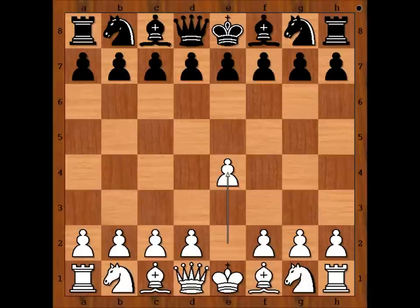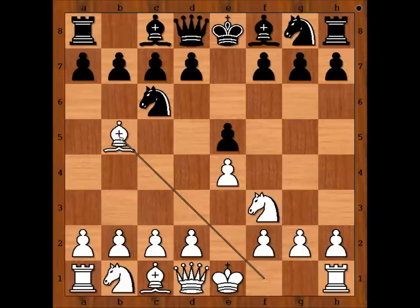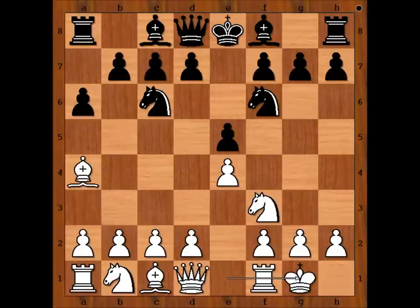Unknown player had white pieces and he started with e4. Sigbert Taras played e5, Nf3, Nc6, Bb5 — the Ruy Lopez — a6, Ba4, Nf6.